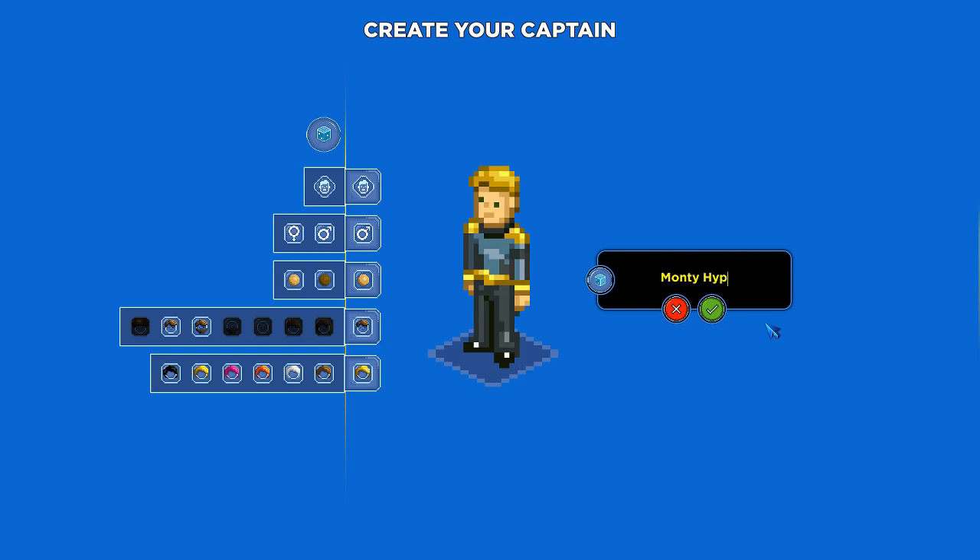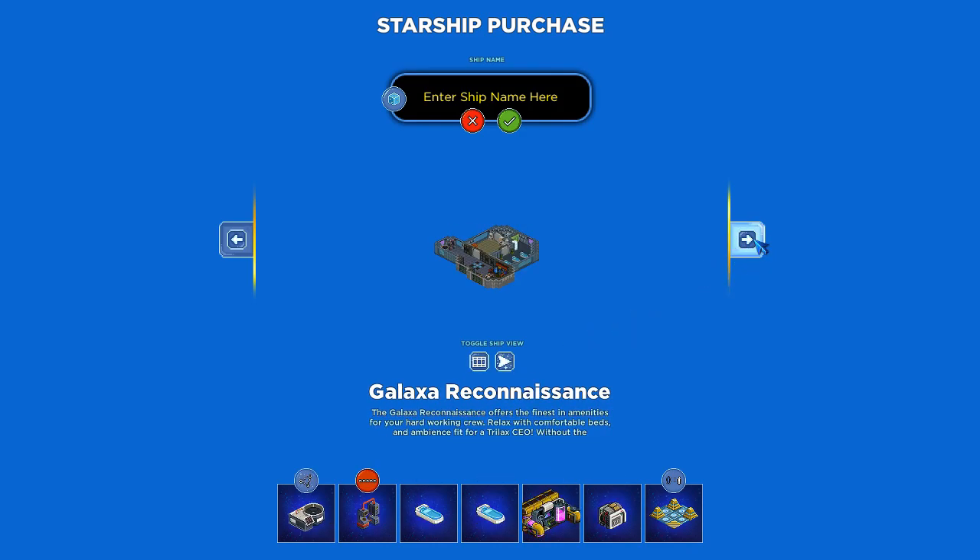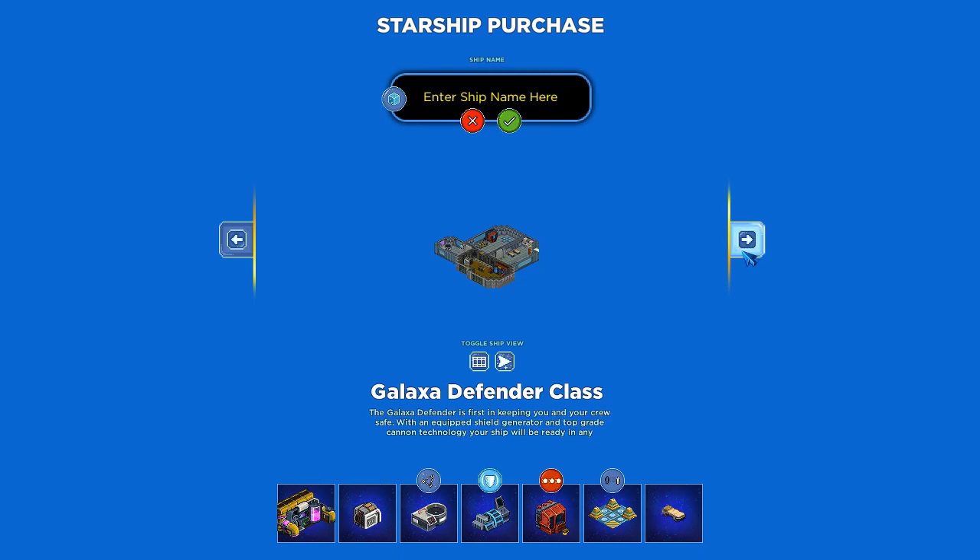We're going to name our captain Monty Hyperdrive. Now at that time we get to pick our first starting ship. We can pick the Galactic Defender or the Reconnaissance, and we can see what they look like on the inside. They're pretty similar, so it doesn't really matter. We're going to go with the Galaxia Defender class. We're going to name it the Not-So — because it's not so great. Alright, let's get started.